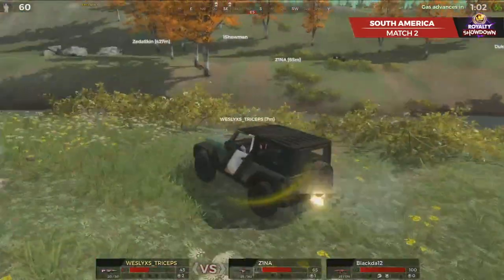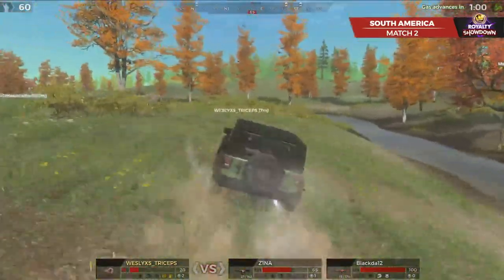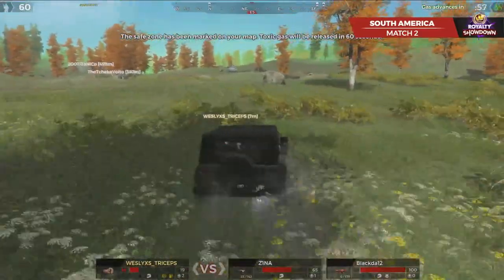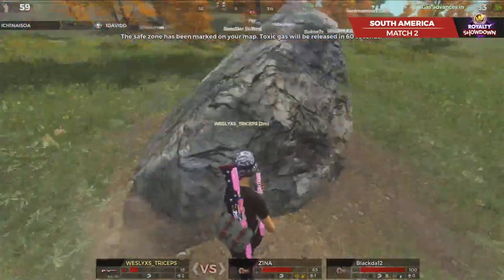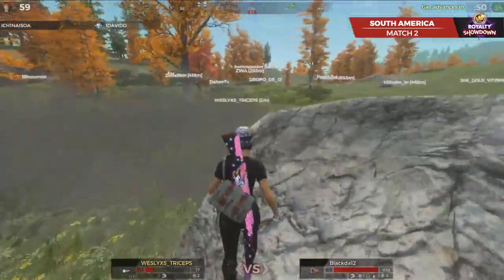Zena's out in the open, but Wesley has been pinched out there. He will have to fall back. Takes a lot of damage, down to 19. His vehicle down below 50 at this point. Got a new helmet on — 19 health, doesn't really matter.